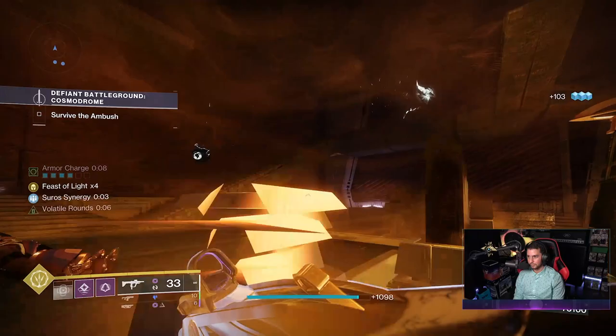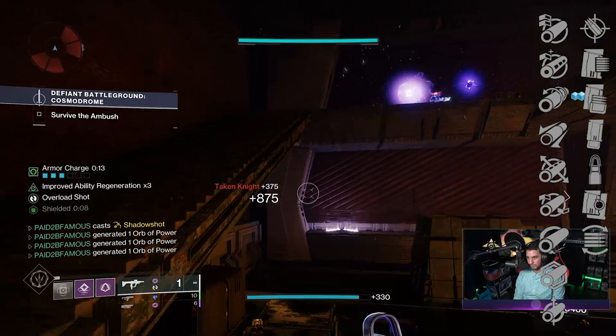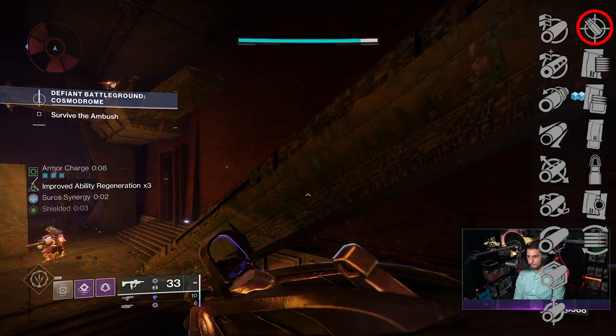For the magazine perks you've got Flared Mag Well, Alloy Magazine, Steady Rounds, Extended Mag, Tactical Mag, Appended Mag, and Accurized Rounds. For the crucible, range is king - definitely go with Accurized Rounds, which gives you a plus 10 to range. Paired with Hammer Forged Rifling this pushes the weapon to almost 20 meters before damage falloff.